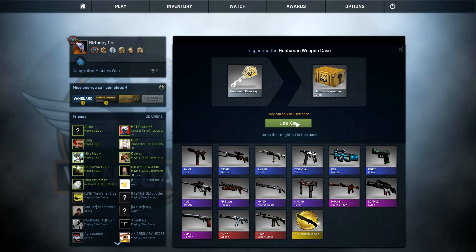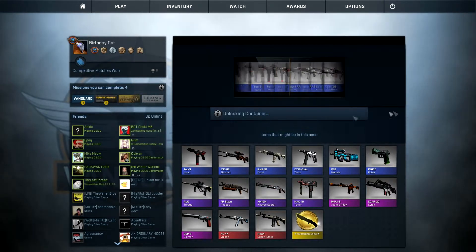Hey everybody, it's the Bottom Feeder here. Yes, this is my face, and I look sexy right now. We're just gonna do some case openings. Mason, hello. Hi. He's gonna be in the background, and yeah, so we have eight Huntsman cases to open. Number one, here we go.